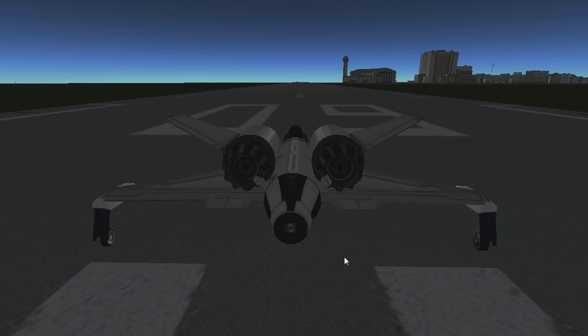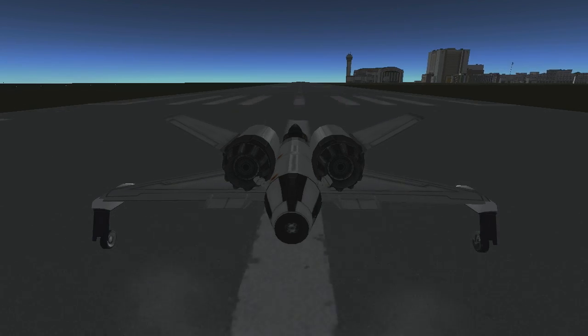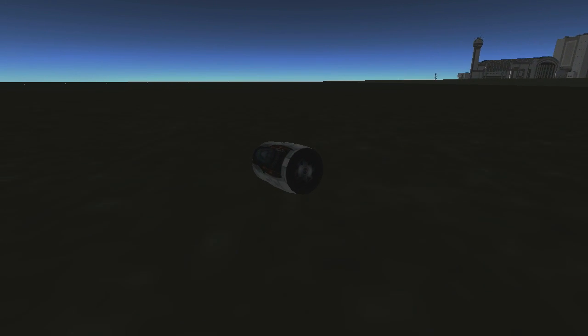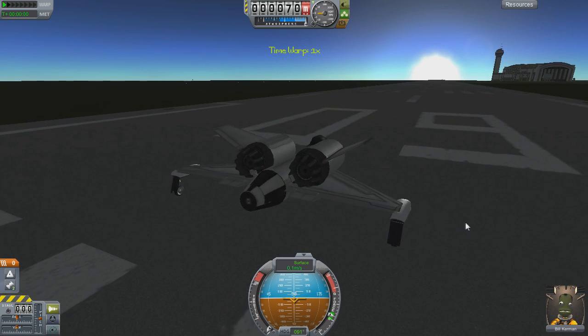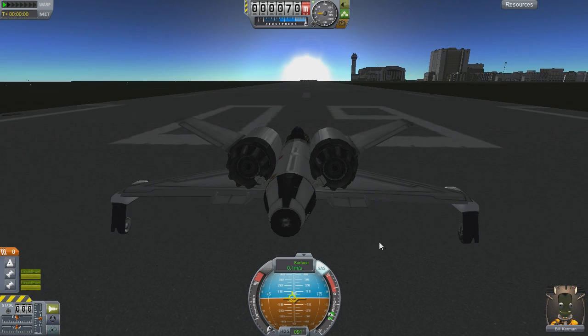Sometimes the most aggravating thing in this game can be just getting off the ground. There are a couple major problems you might encounter while trying to take off. The first problem is veering left or right off of the runway. There are potential causes for this, and the most likely one is what is called wheelbarrowing. Wheelbarrowing is when the majority of your plane's weight is placed on the nose gear, and this is mostly an issue with tricycle designs that have a single wheel in front. This is going to result in your plane moving to one side of the runway or the other, usually too soon for you to take off.